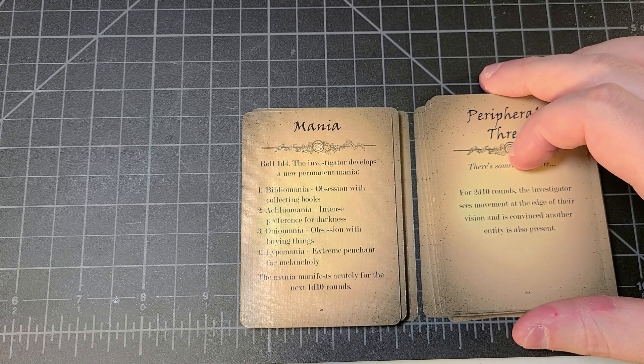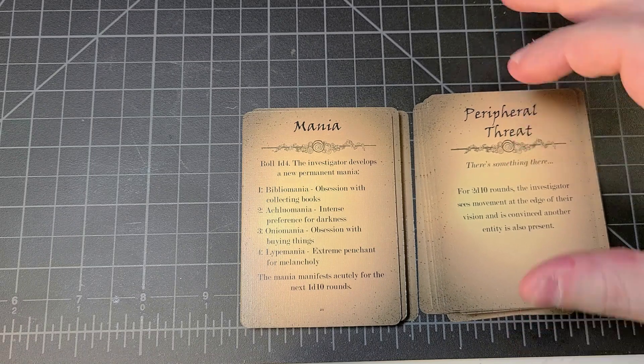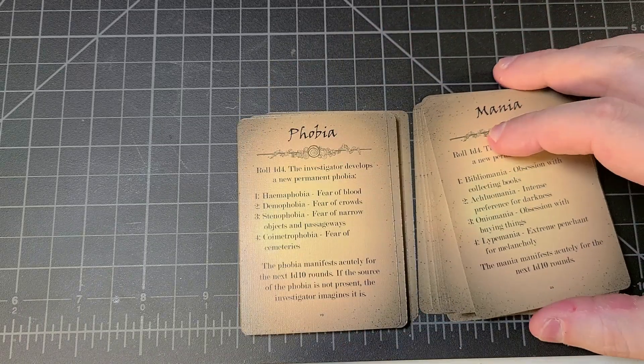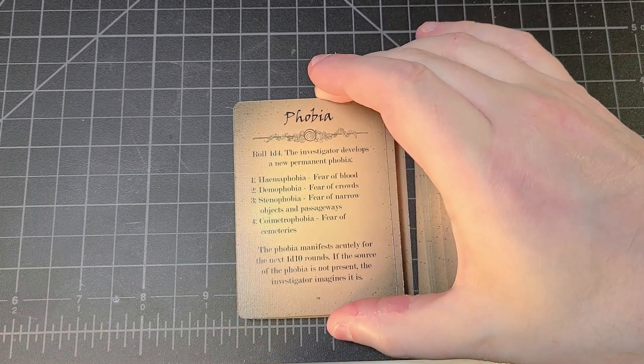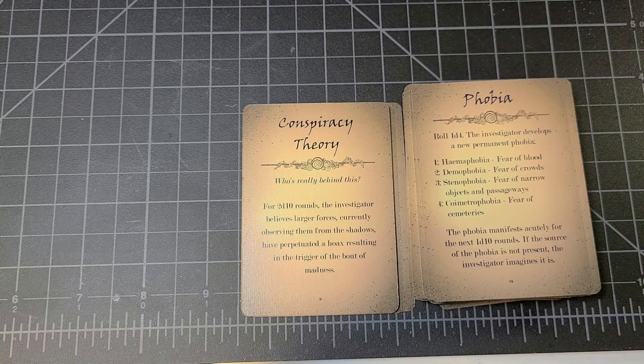'Mania': roll 1d4 — the investigator develops a new permanent mania: either bibliomania, ochlophobia, oniomania, or lipomania, and the mania manifests acutely for the next 1d10 rounds. 'Phobia': roll 1d4 — the investigator develops a new permanent phobia: hemophobia, demophobia, stenophobia, or cometophobia, and the phobia manifests acutely for the next 1d10 rounds. If the source of the phobia is not present, the investigator imagines it is.